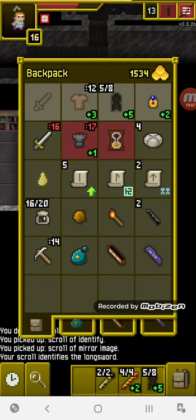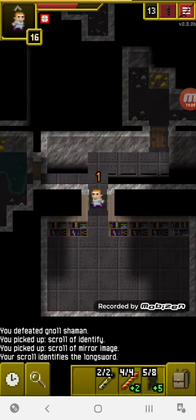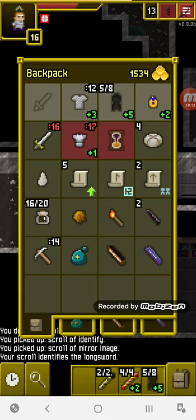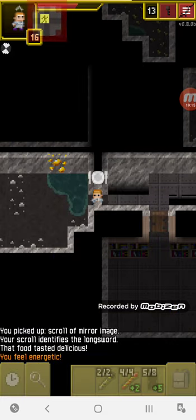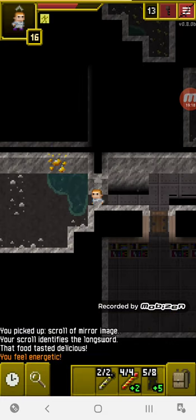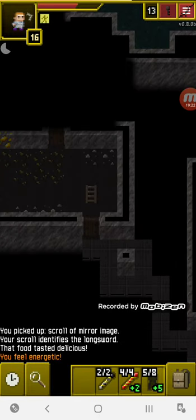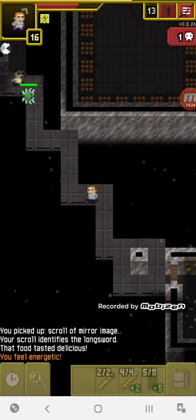I could use one of my scrolls on my ring, but I want to get a reliable weapon with better accuracy than just using my fist. A good example would be the war hammer — it has good accuracy and I'd definitely use that.